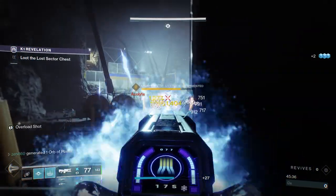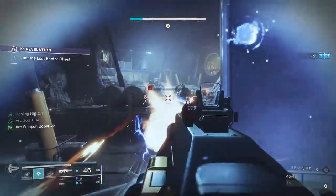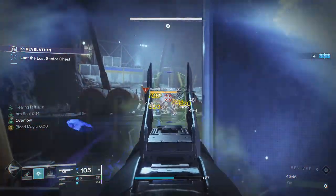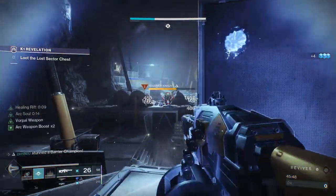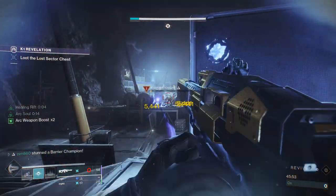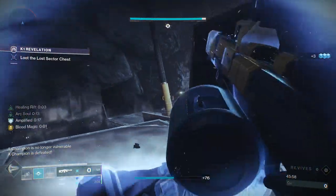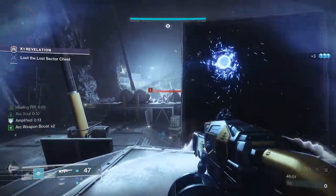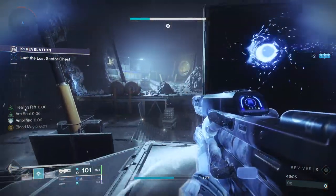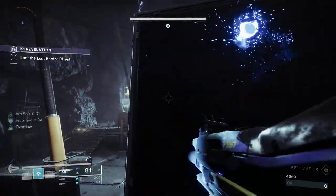We clear those guys out because they are a pain with the grenade modifier. There is a Barrier Champion now — we're going to take care of him. The thing about this barrier though is if the boss peeks, we lose all that damage on the barrier. Thankfully the boss never peaked — he's just a coward today. So we're able to take care of that Barrier Champion uncontested, apart from adds who aren't really doing that much damage. I see that heavy ammo — I want to go grab it so badly because we are so low on reserves.